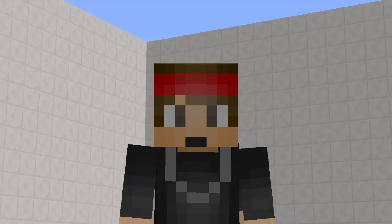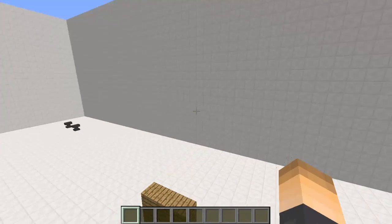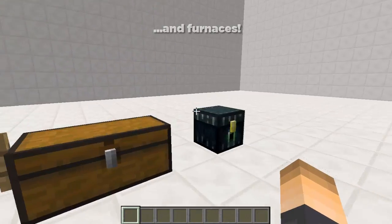Today I'm going to be doing a tutorial on the plugin called Pin Please. This is a really nice plugin that does a good job on the security of doors, trapdoors, chests, gates, and ender chests.